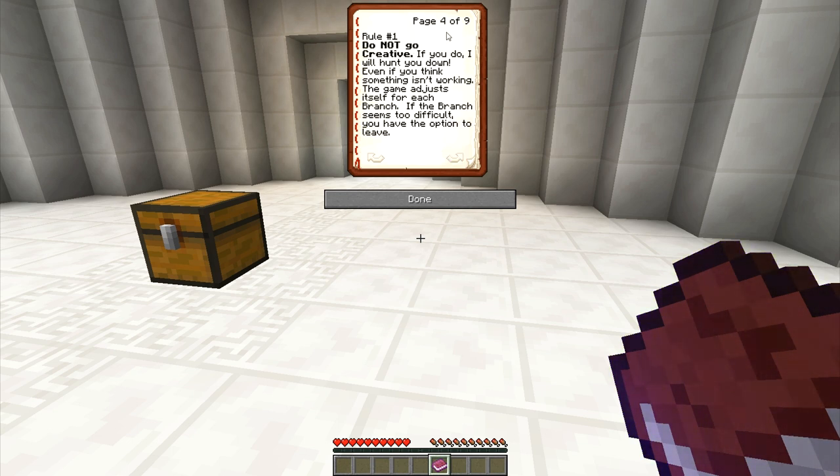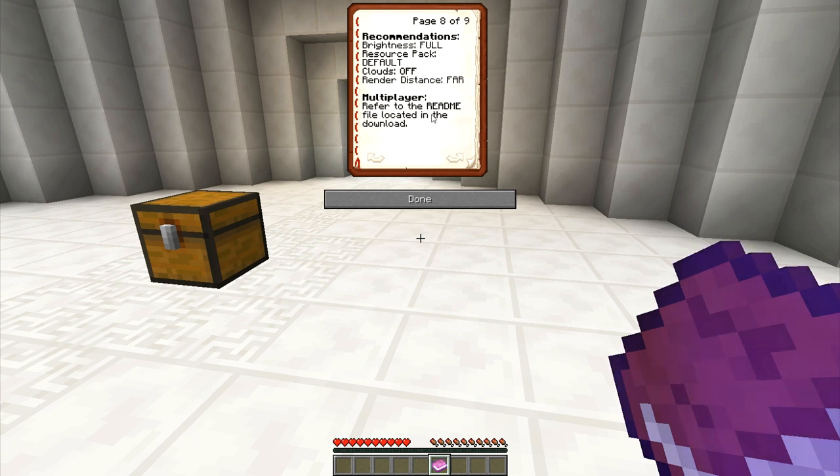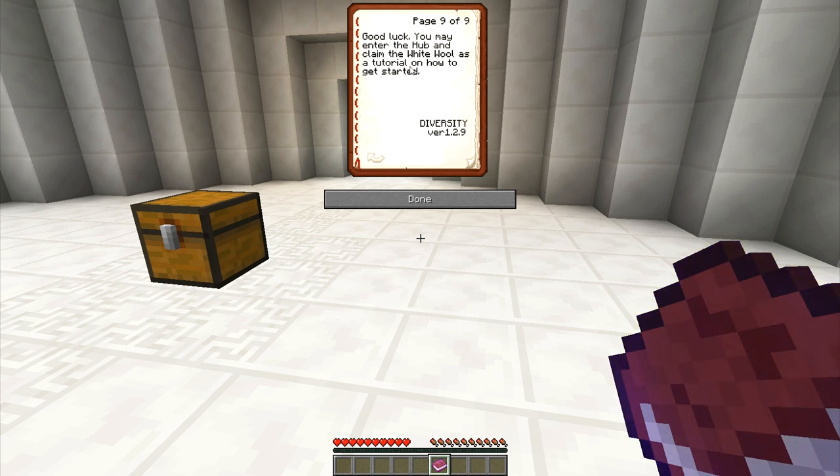Rule number one: do not go creative. Rule number two: do not break, place, or craft any items of any kind unless instructed to do so or implied. Rule number three: do not type game commands. Rule number four: single player, select easy. Recommendations: brightness full, resource pack to fall clouds, render distance far. Multiplayer: refer to readme. Good luck! You may enter the hub and claim the white wool as a tutorial on how to get started.